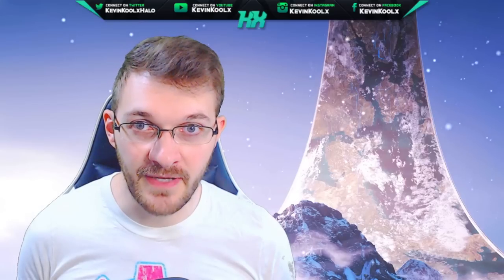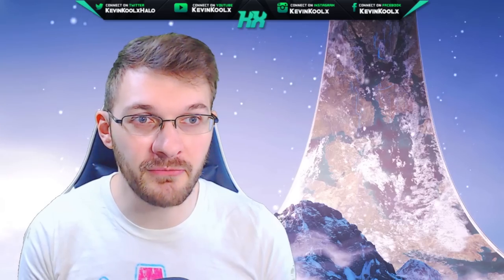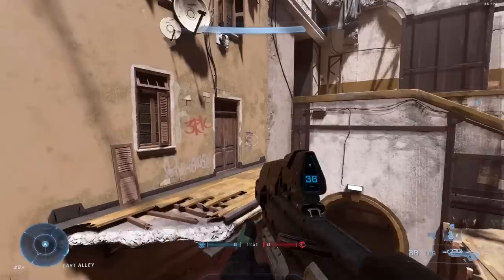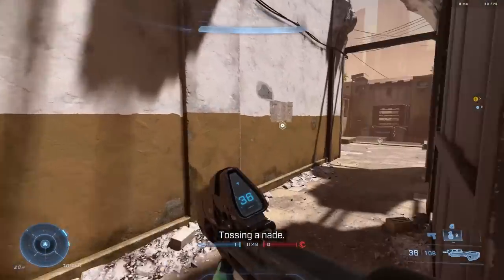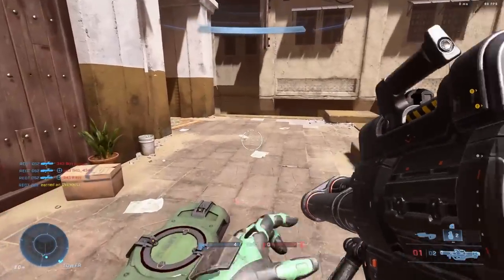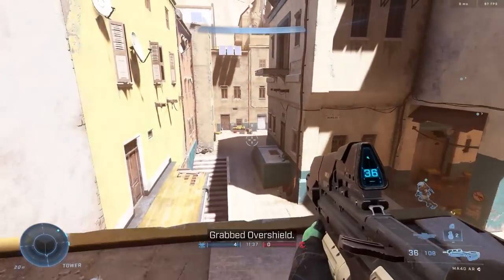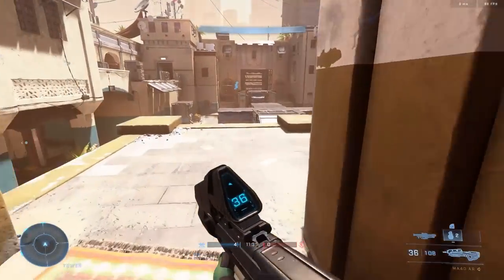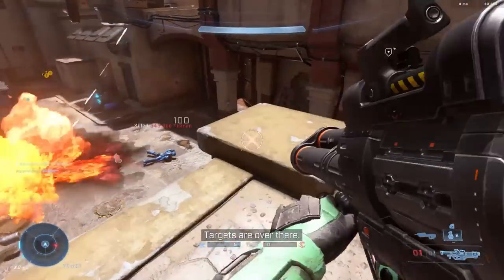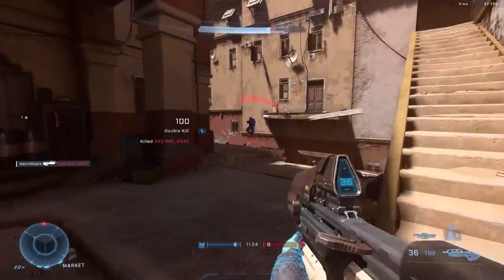After the 2020 reveal of Halo Infinite's campaign gameplay being rather underwhelming visually, this is our first real chance to dive into the actual gameplay of Halo Infinite, and for the most part it's been looking pretty good on the multiplayer side. Recently Digital Foundry — the people who kind of exposed the visual graphics of Halo Infinite in 2020 — talked about the visual graphics in 2021. Their video is about 40 minutes long, kind of like a podcast covering how the performance of Halo Infinite worked across multiple platforms.